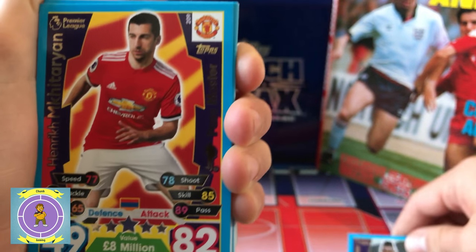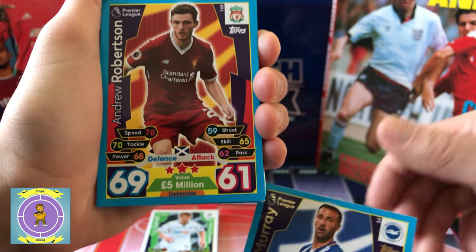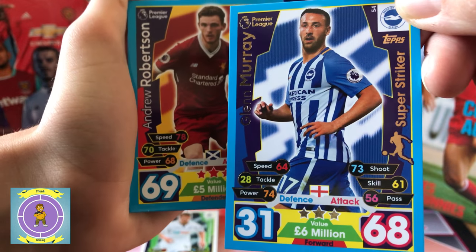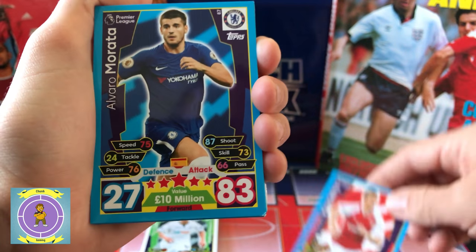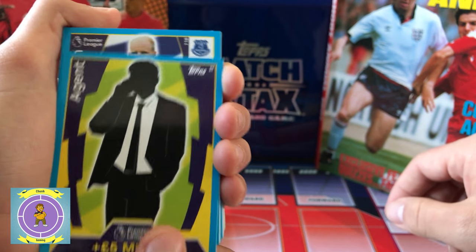You put the specialist ones at the back and the shinies at the back. Mkhitaryan — pass. Mareh. Remember to tell them what type, like this one is a Super Striker. Andrew Robertson — yeah, these are probably just normal ones. Alvaro Morata. Hugay Lorreys.